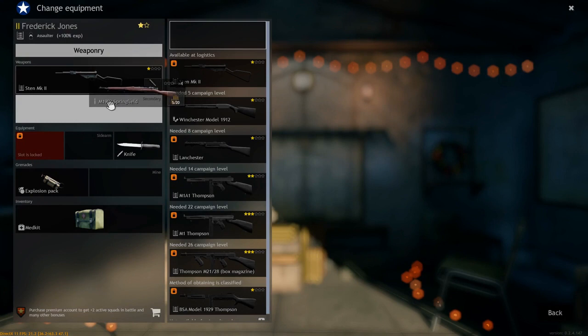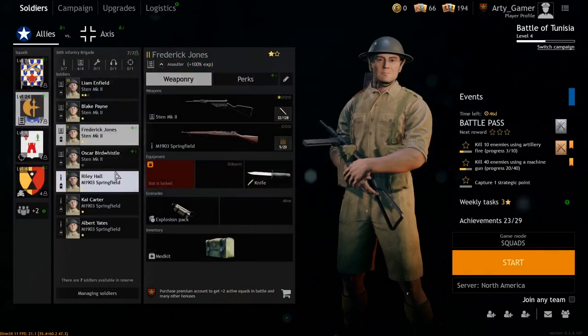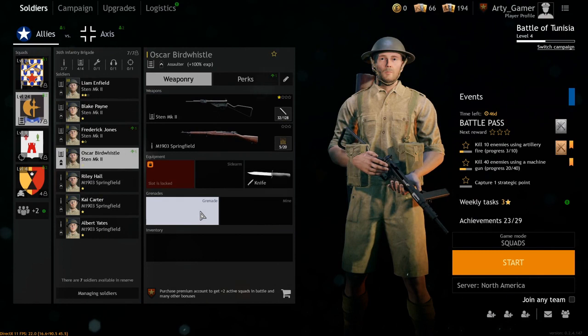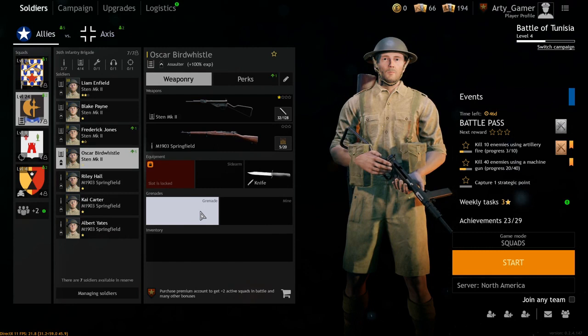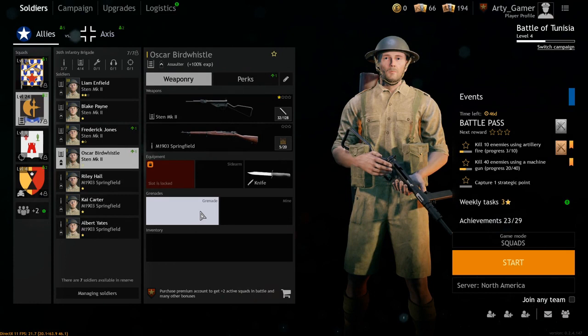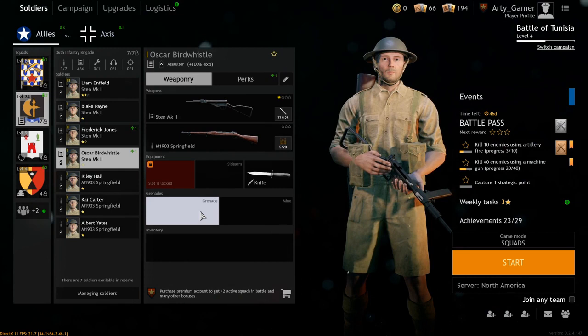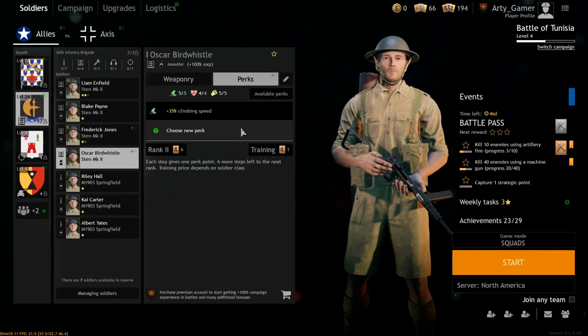Always give your assaulters a longer range rifle. Why? Because it's just a smart thing to do — you can kill people at a farther range. This generally helps me in most maps in Tunisia and Normandy; really in all the campaigns, this is a guideline that I follow because it allows you to shoot farther. But if you're entering a building, you can switch to the Sten, which is a submachine gun, and go in there and shoot after throwing in the grenade if you're so inclined.